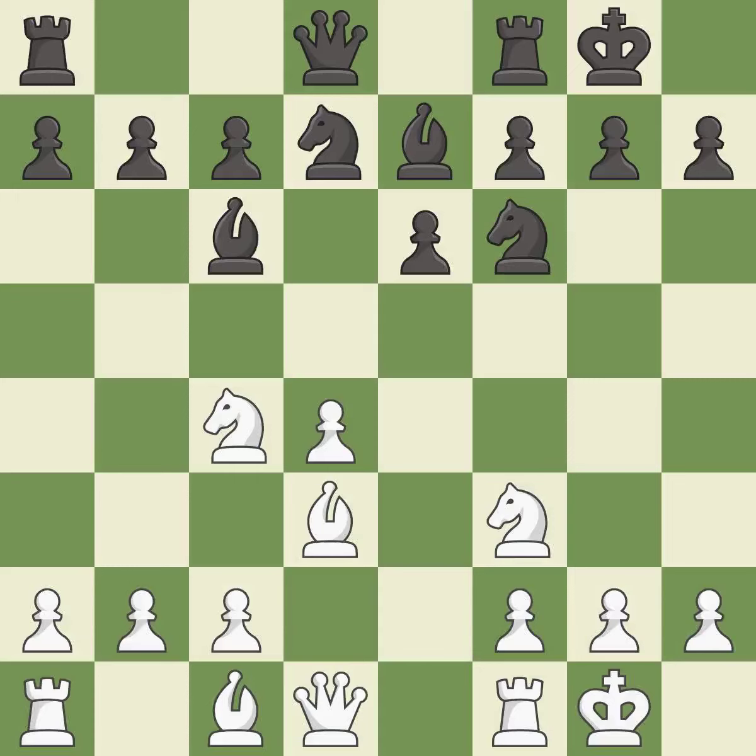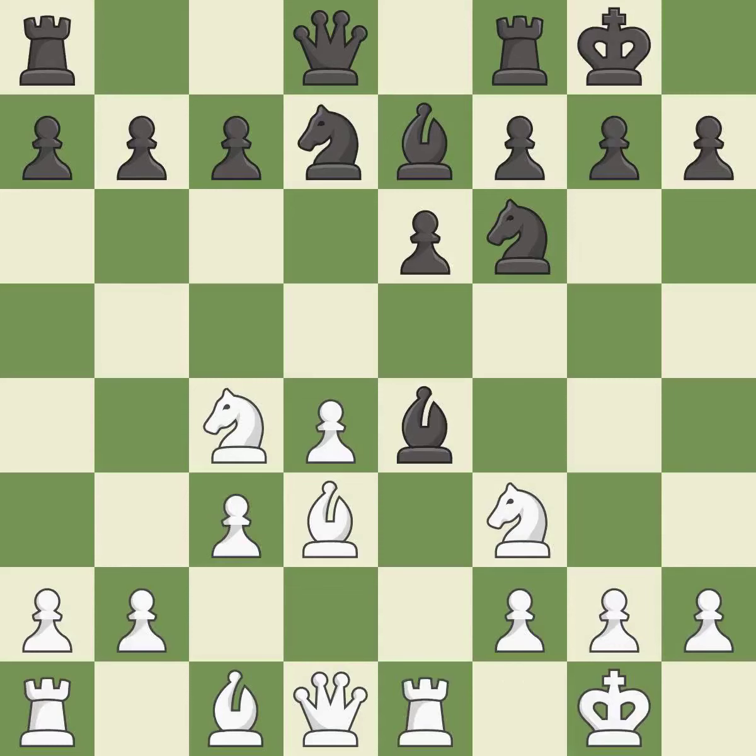Castling to the same side of the board as the opponent tends to lead to less sharp positions as compared with opposite side castling. It is best. This offers to exchange pieces of equal value. It is excellent — there were worse moves, but also something much better. It is an inaccuracy. After all captures, this is an equal trade.